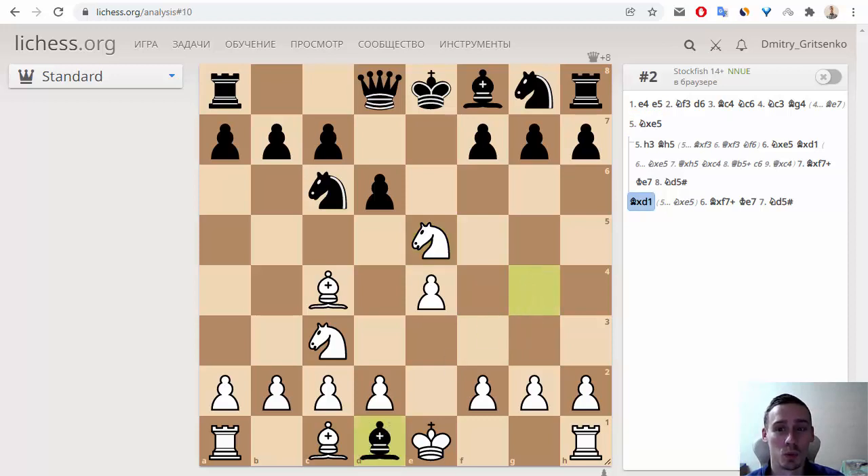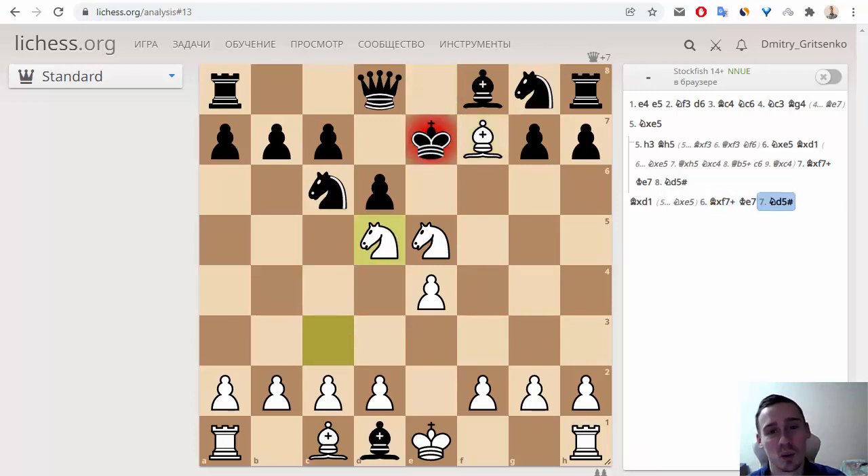But Saint-Brie plays the tempting move — Bxd1, taking the queen. Legal then plays Bxf7+, the king goes to e7, and after Nd5, we can see that it is checkmate. After just 7 moves, black has been checkmated. A very beautiful checkmate.